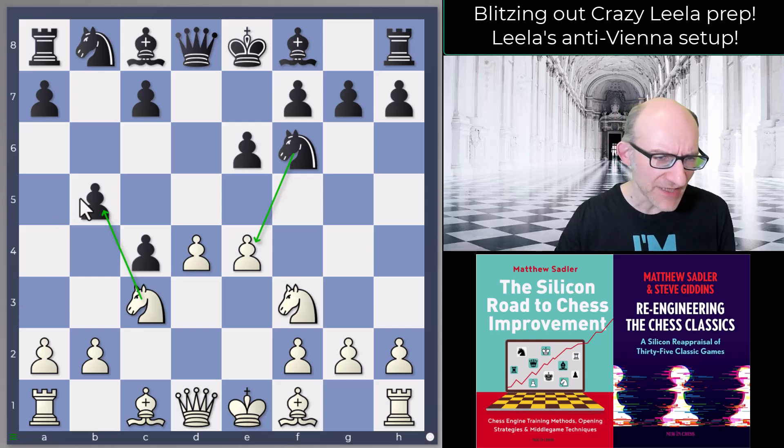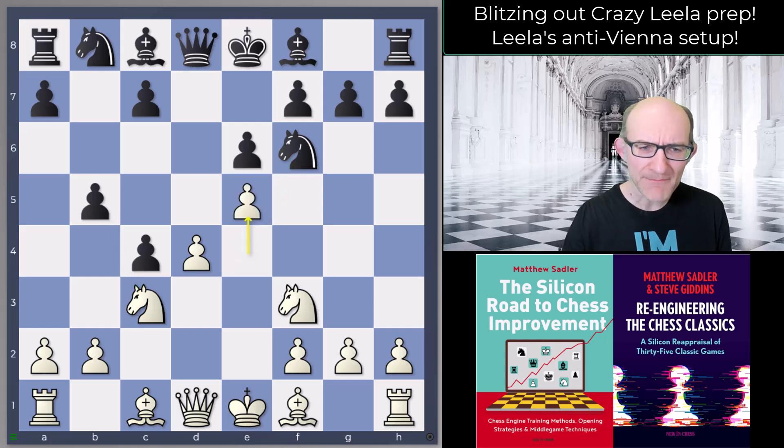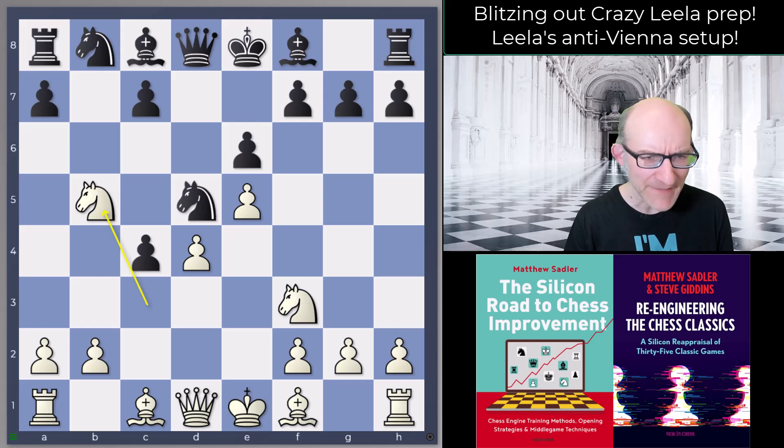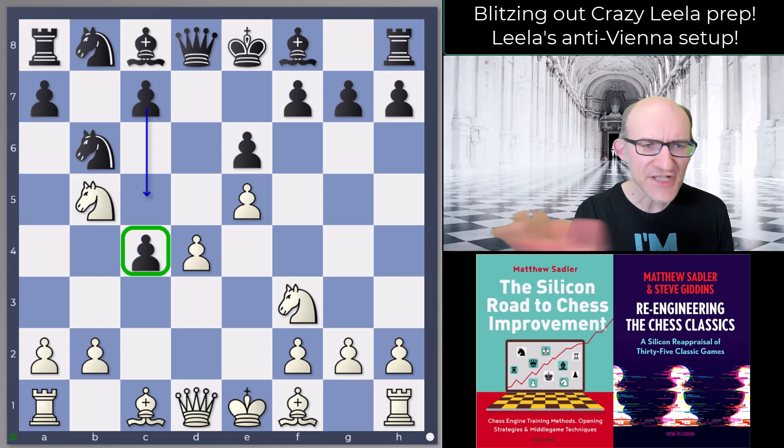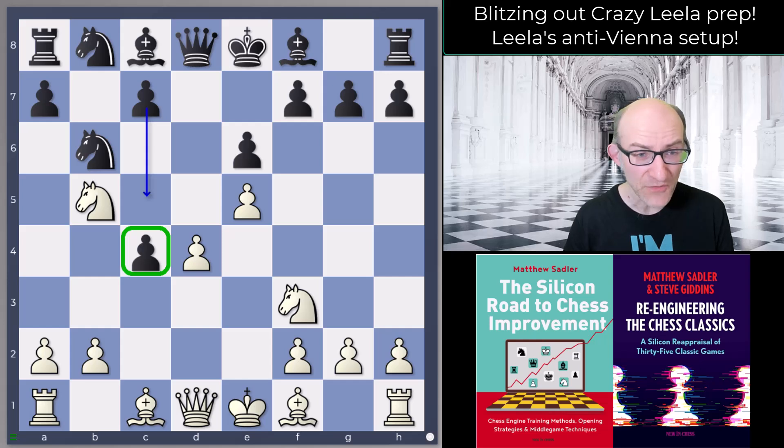If you take on b5 then black takes the pawn on e4 — that's the basic idea. White can play e5 Nd5 Nb5, which is the main line, and now Nb6 from black. This is very similar to a Courtois idea in the Queen's Gambit Accepted. That pawn on c4 might fall in the end — it's doubled and close to white's position — but as compensation black has lots of light squares around the white center and the possibility to attack with c5 at some stage.